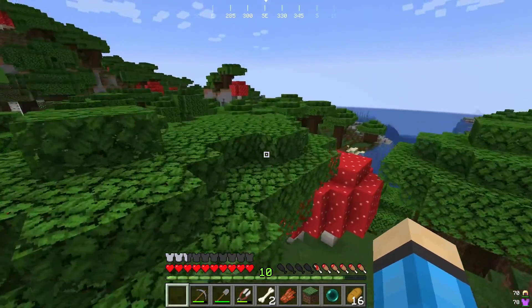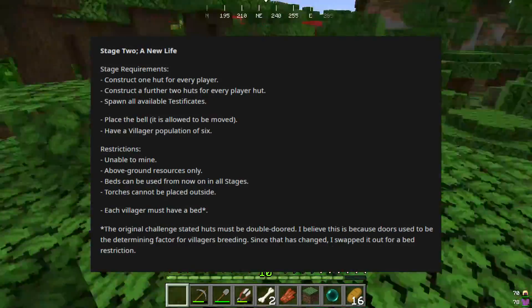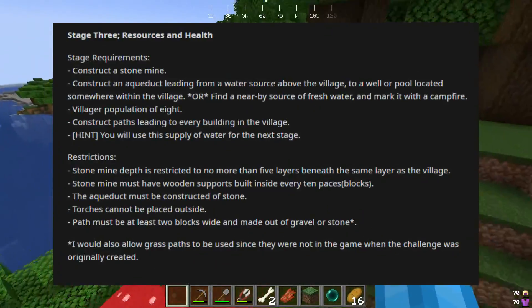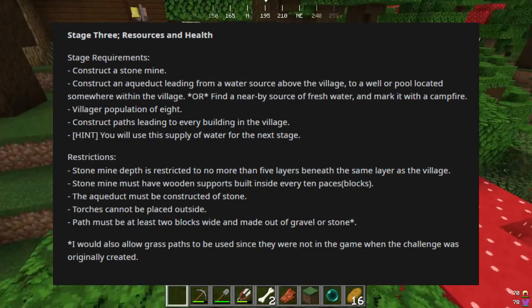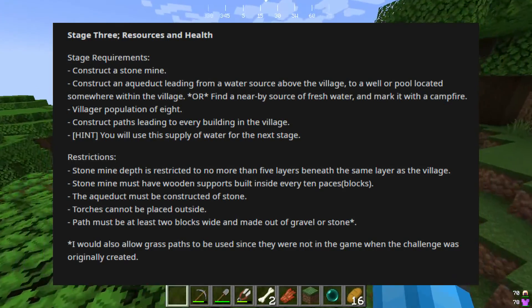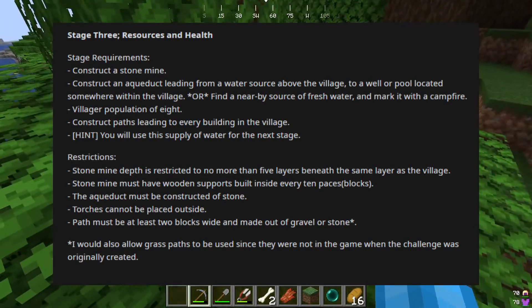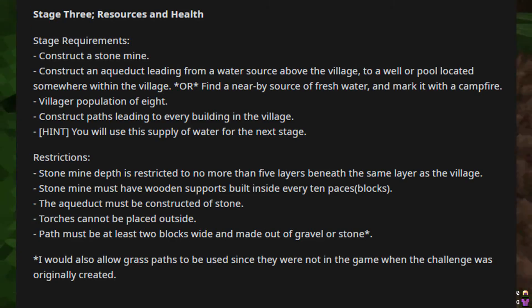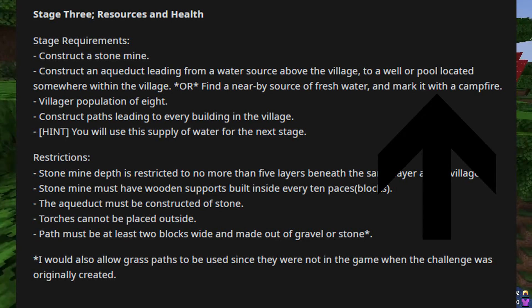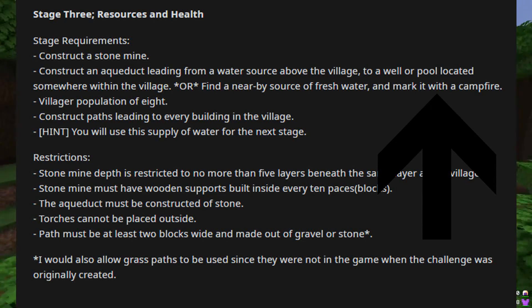Anyways, if you guys missed the end of the last episode, we finished stage two, which means we get to move on to stage three. Now there are a couple of requirements to finish stage three. Today I want to construct our first stone mine, which is the number one agenda on the stage three requirements. Then after that we either have to construct an aqueduct or find a nearby source of fresh water and place a campfire next to it.